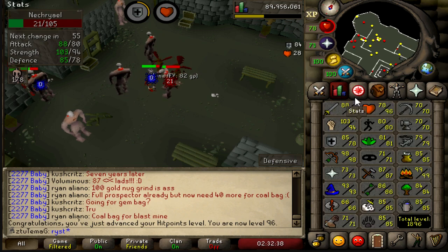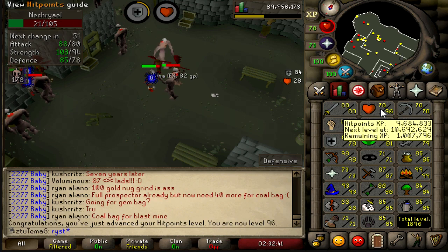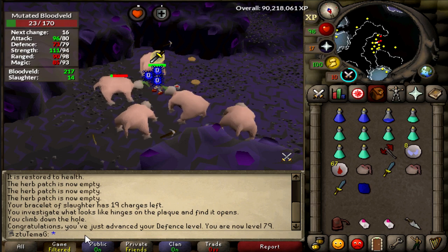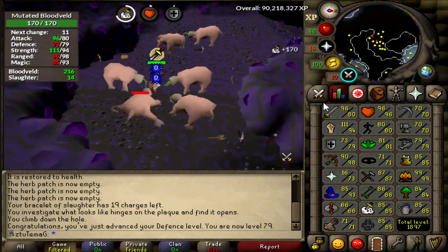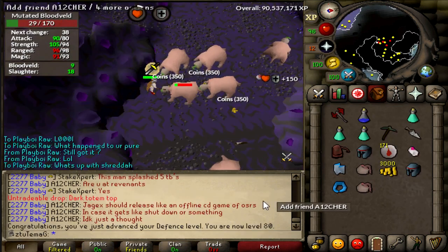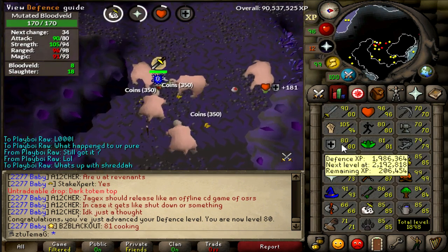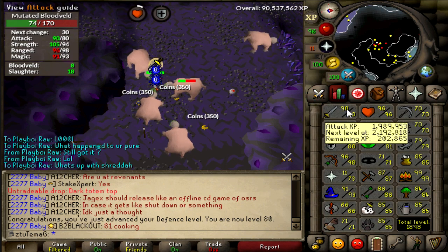96 hit points, 109 combat — that is going to take a long time to get to 97. Congratulations, you've just advanced your defense level — you are now level 79. One level to 80. We didn't miss it, we didn't miss it, that's all that matters. 80 defense, hell yeah.